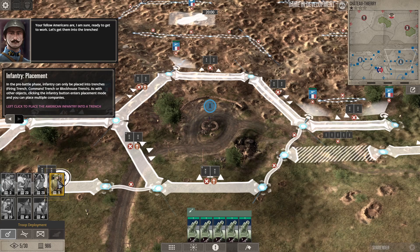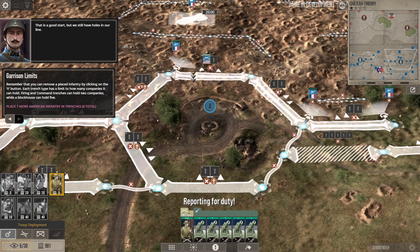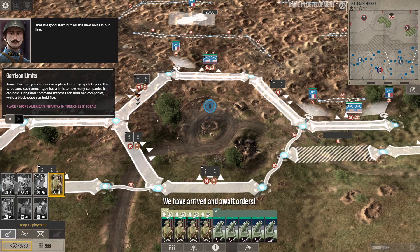Get the infantry into the trenches. In the pre-battle phase, infantry can only be placed into trenches. Clicking the infantry button enters placement mode. I'll place seven American infantry into trenches — reporting for duty!